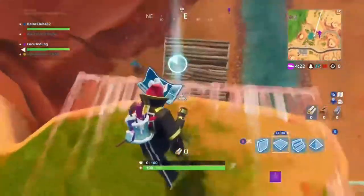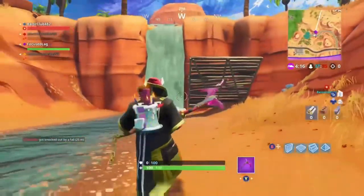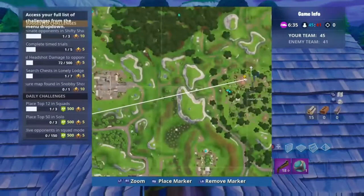Your second one is going to be a little bit trickier, but it's still really easy. You only have to build one thing also. It's going to be on top of a roof at Lonely Lodge right there.